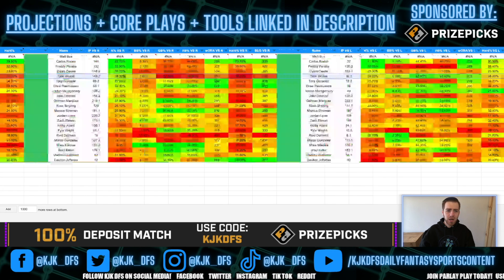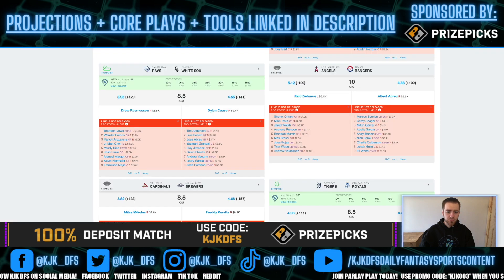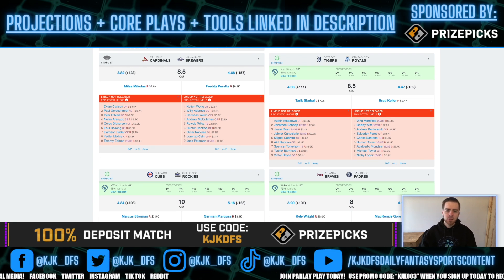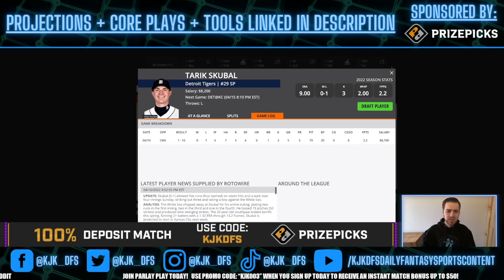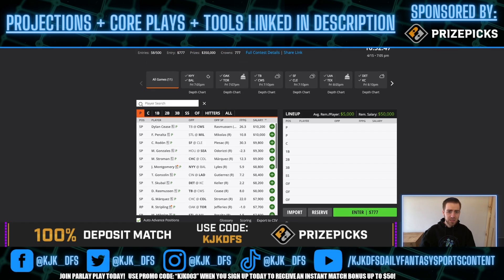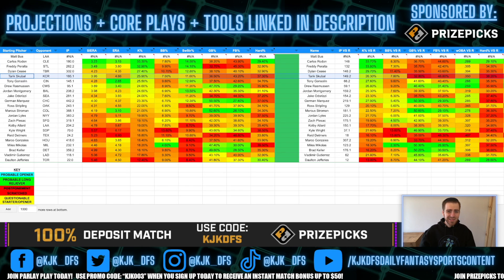Tarik Skubal is taking on the Kansas City Royals. He's another high strikeout guy, though he does give up a lot of hard contact, so keep that in mind. The Royals are by far the best strikeout matchup we've talked about so far — they do have a 4.47 implied total, but there are 10 mph winds blowing in from left field which should help Skubal. He's discounted all the way down to 7.9k on FanDuel and 8.2k on DraftKings. He can be a little inconsistent so he's more of a tournament option, but he has solid strikeout upside at a nice discounted price in a good matchup.